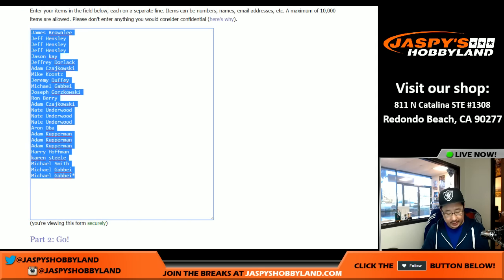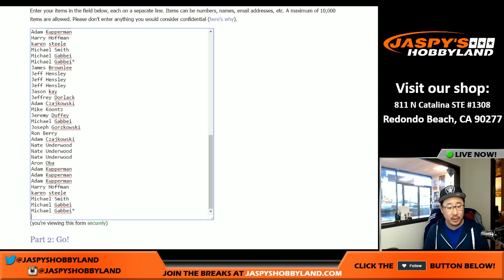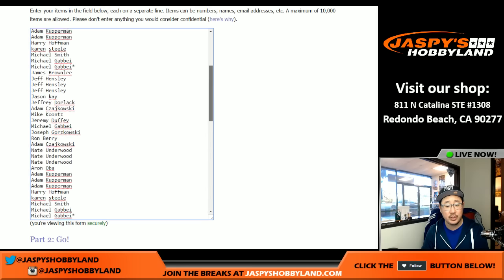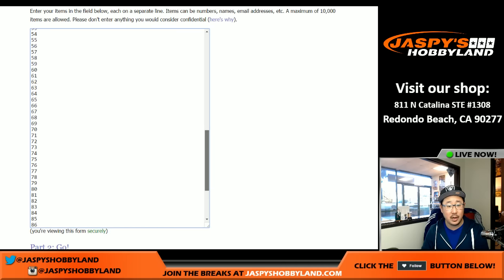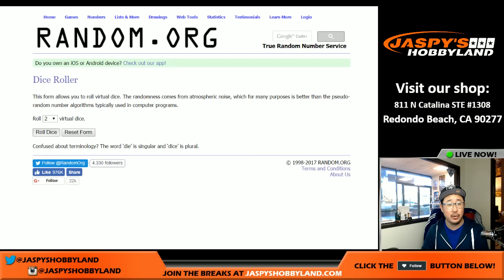One spot gets you four random numbers, so let's quadruple this list. You should see 100 people or 100 spots on this list right here. We randomize names and we randomize numbers.